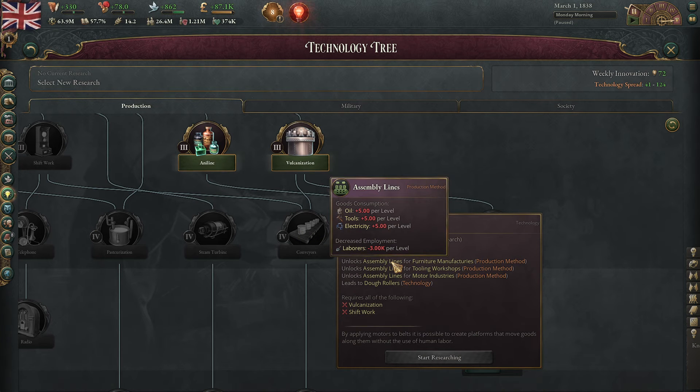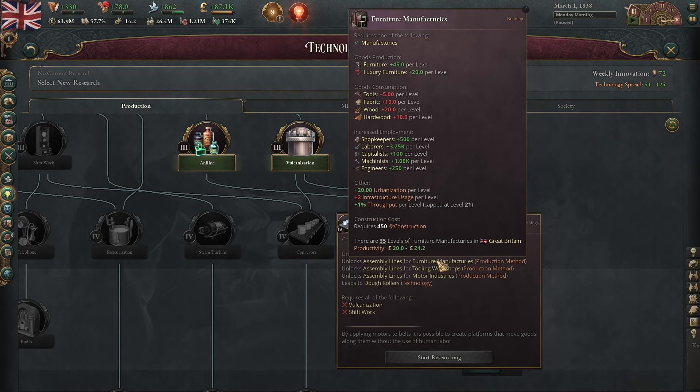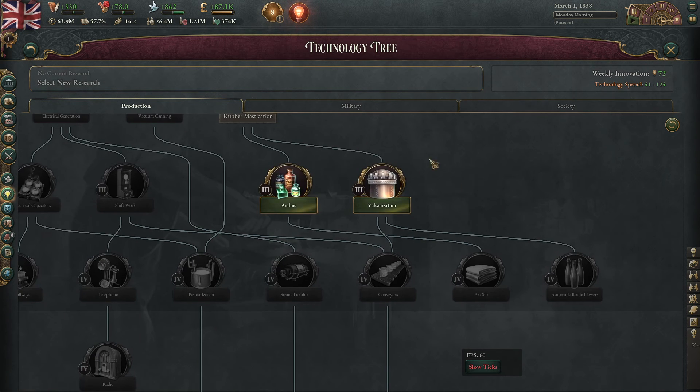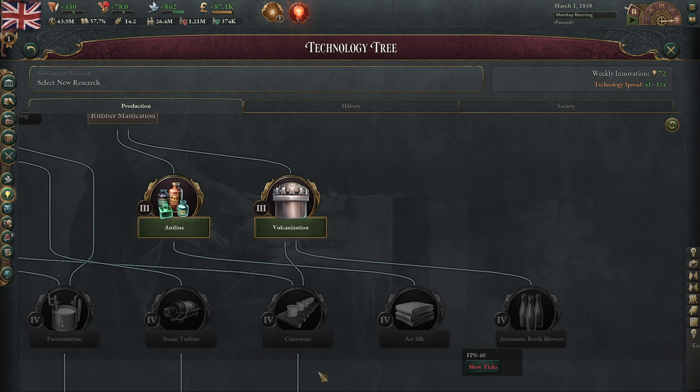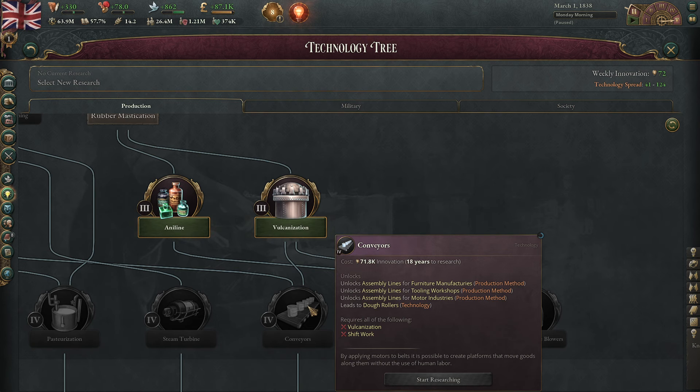Most of the time it's going to be assembly lines, but given that assembly lines can just transform overnight the nature of your production methods in your furniture, tooling, and motor industries, vulcanization deserves a highlight here in the critical technology series based purely off of that requirement alone.